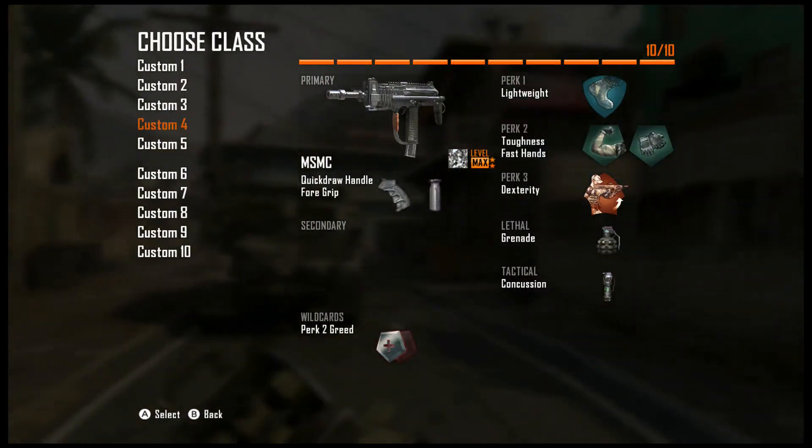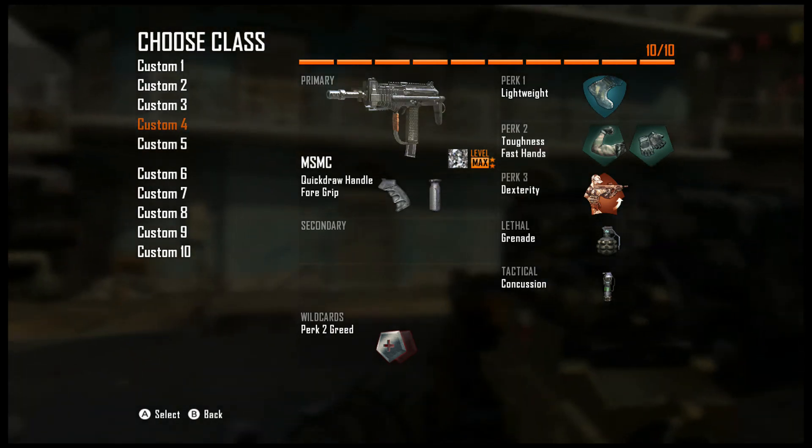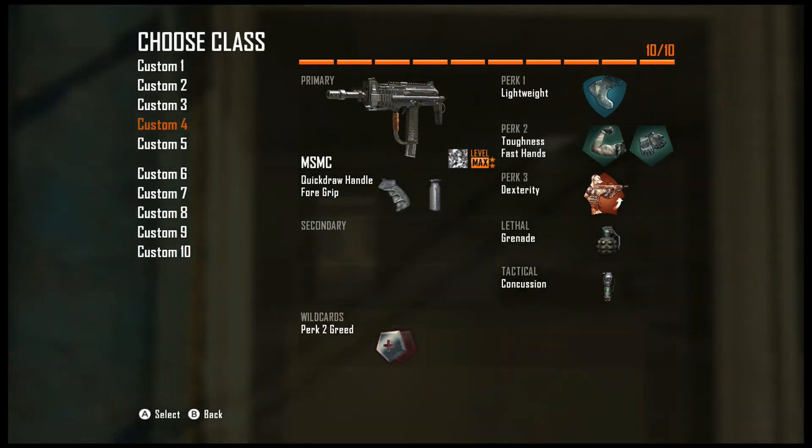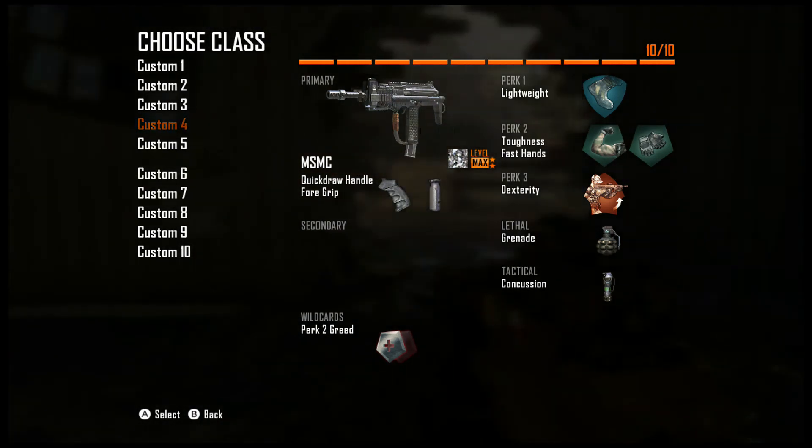Hey guys, MrTempoSpeedy here and today we're going to be playing some Black Ops 2 on the Wii U. Today we're going to be using the MSMC with Quick Draw and Full Grip. First we've got Lightweight, Toughness, Fast Hands and Dexterity. Lethal's got a Grenade, Tactical's got a Concussion.